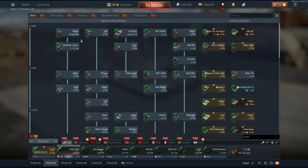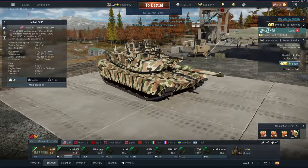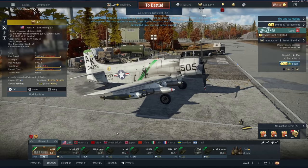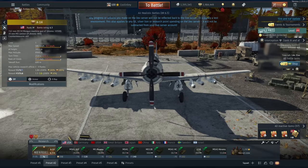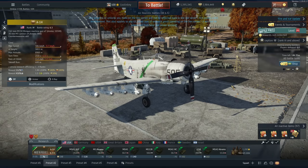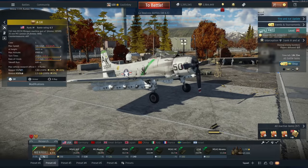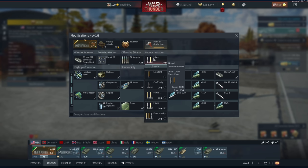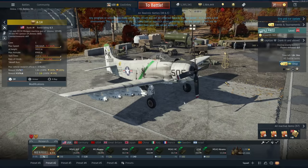For American planes, we are getting one, but it's a battle pass plane — the A1H. This is pretty much your Skyraider but you can equip tons of miniguns. Based on the dev server you can have up to seven miniguns with 10,500 rounds total, and upwards of 17,000 rounds per minute between the M3 cannons and M134 miniguns, plus a ton of napalm at 6.3 BR. You can also equip countermeasures, making it the lowest BR aircraft with countermeasures.